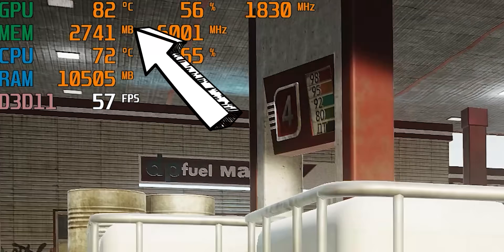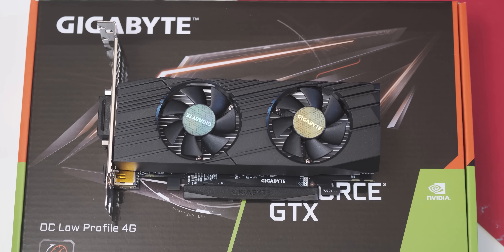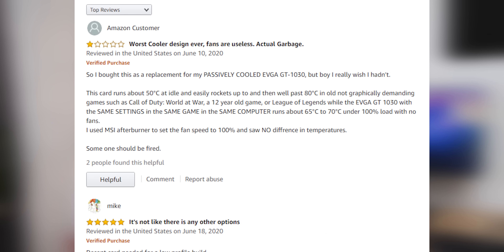Before we get into the comparison, I do want to mention that this graphics card runs very hot. I don't think it's a great cooler and there's not enough shroud gaps on it, but you're hitting about 83°C while gaming — that is with a 25-degree ambient temperature. In fact, the only review of this graphics card on Amazon is one star because some guy's really angry that this 1650 runs hotter than his passively cooled 1030. I think he overreacted a bit, but do bear in mind it does run pretty hot.